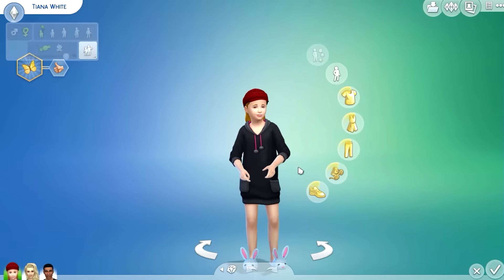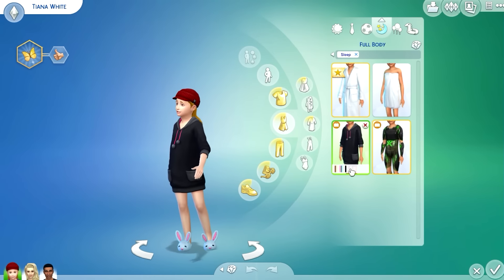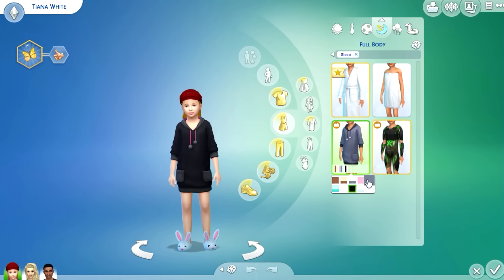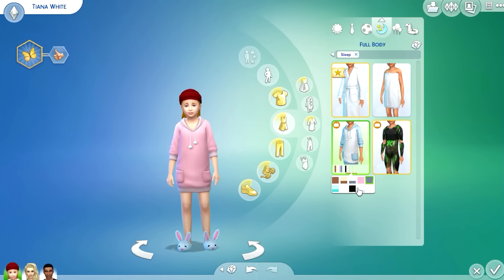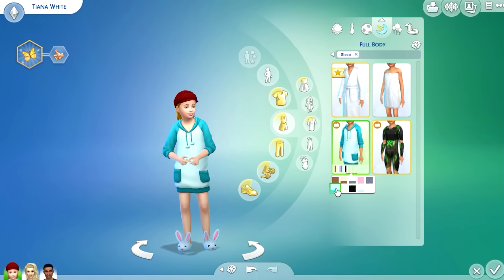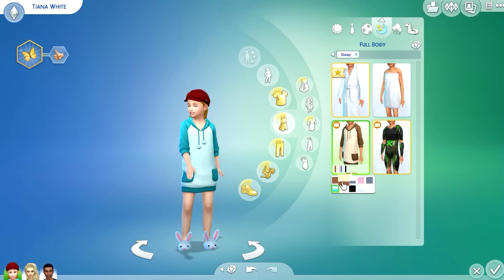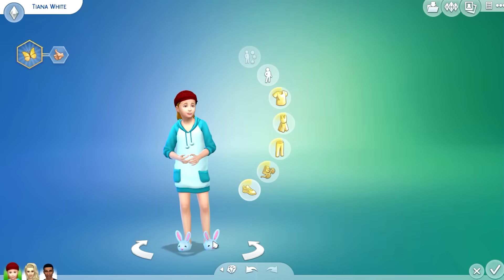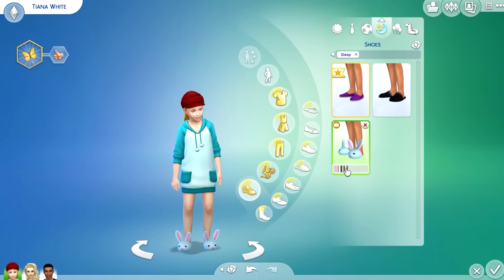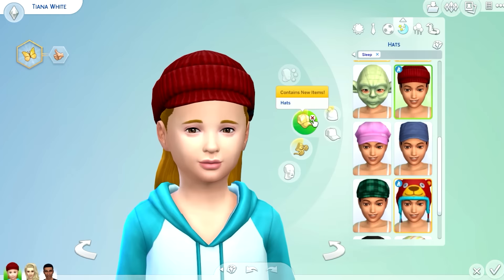This is sleepwear — I like what she has on, but not in black. She likes green, but there's no green — this is the closest color to green. We'll leave it the way it is with the bunny slippers.